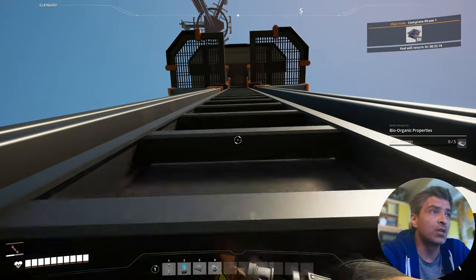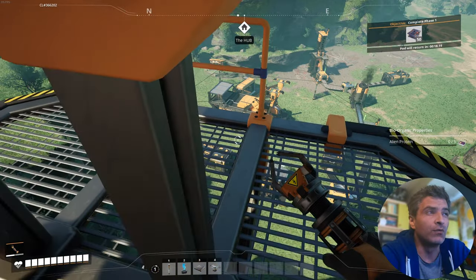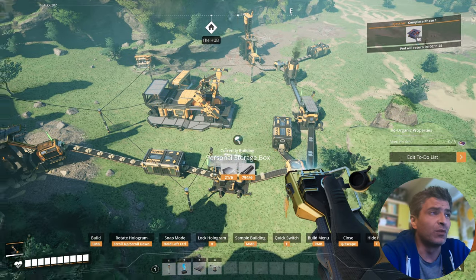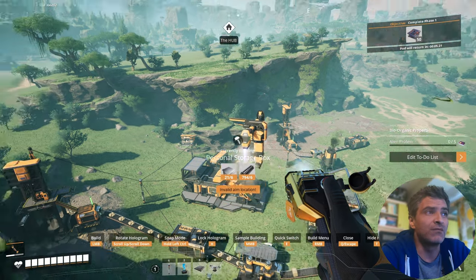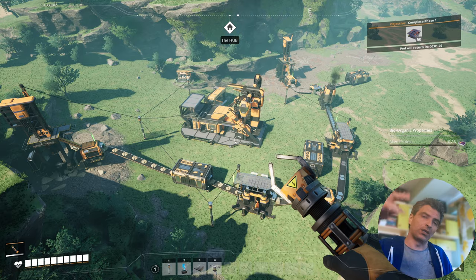Tip number two: don't rush with your initial base placement. Ideally you want all three of the following resources within your reach — iron, limestone, and copper — and have them on the same plane if you can.